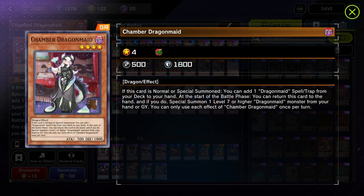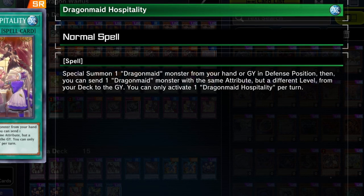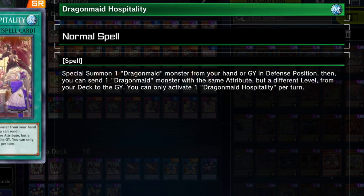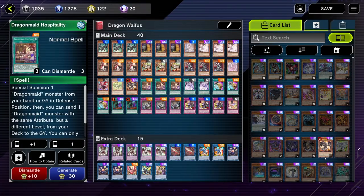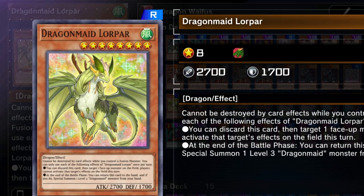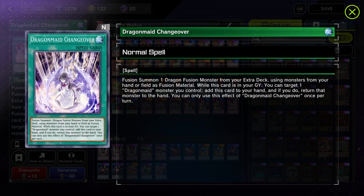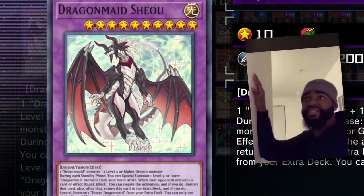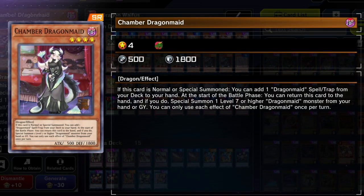Not only is Chamber setting up for our best turn one play, she's also very responsible for getting out our Dragon Maid spells — stuff like Hospitality. Hospitality will allow us to special summon a Dragon Maid from our hand or graveyard and send a Dragon Maid monster with the same attribute but a different level from our deck to the graveyard. This is a way for us to get our bigger dragons in the graveyard so we can special summon them in the battle phase, or getting out our Dragon Maid Crossover, which we can fusion summon into our big boss monsters. Pretty much, if there's a way for you to get Chamber in the graveyard or special summon her somehow, you're going to want to do it.